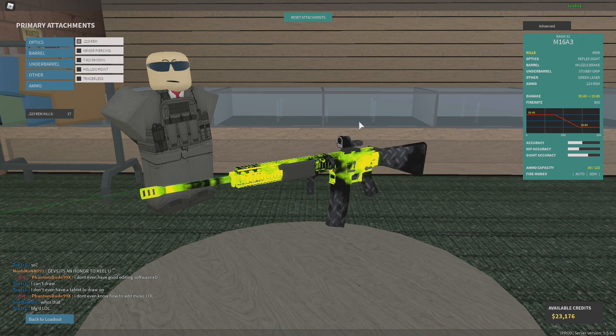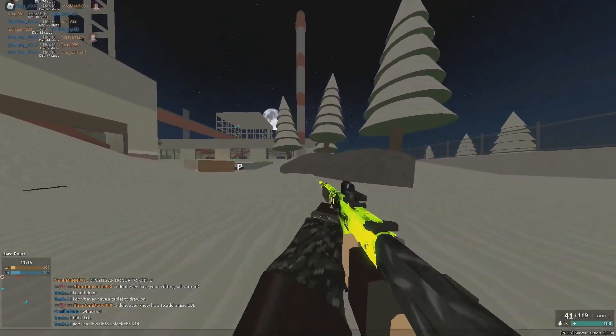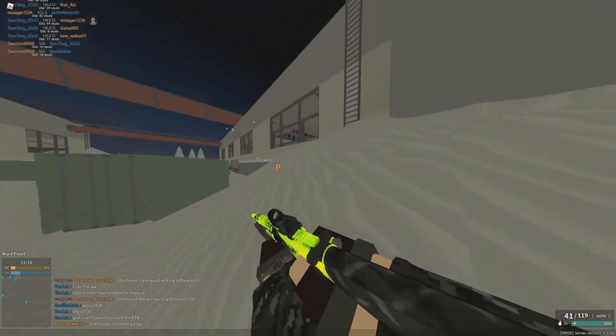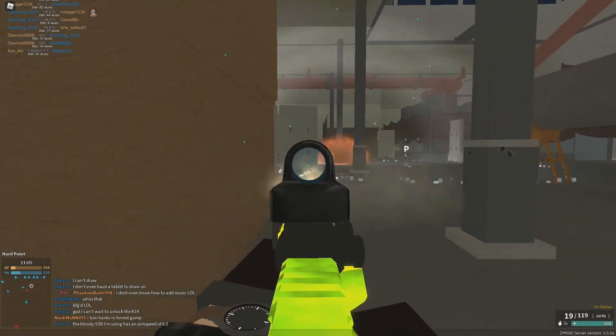No matter what, going to 2-2-3, you get that 4-shot close range kill. Max range without the ammo type — with stock ammo, you do 22 damage, that's a 5-hit kill. You go 2-2-3, it's 19.8, so that 5-hit kill max range goes to a 6-hit kill. And honestly, I think that is fine. If I'm trying to use a long range gun, I'm not really going to use the M16 anyway.